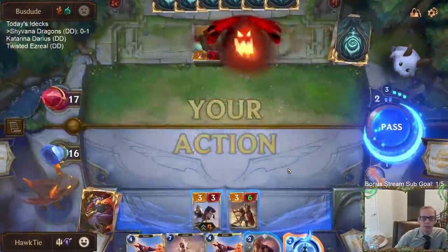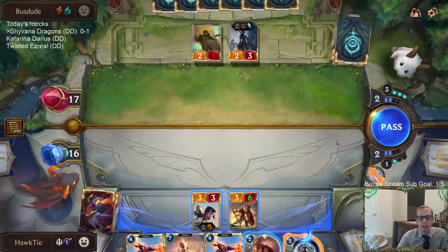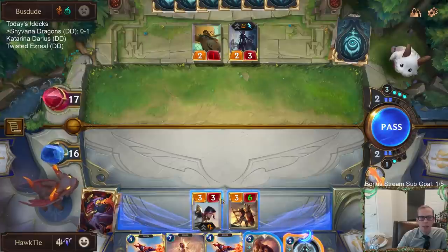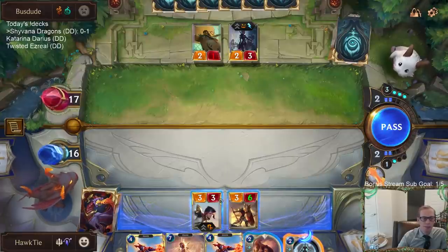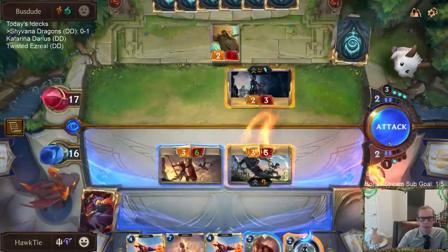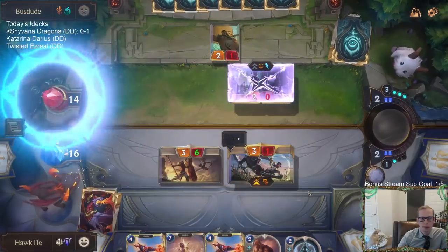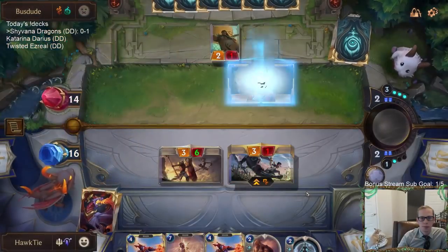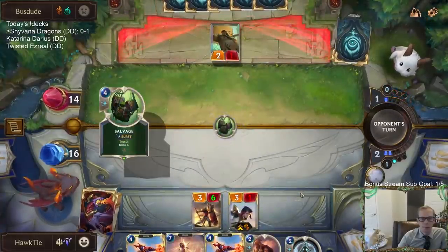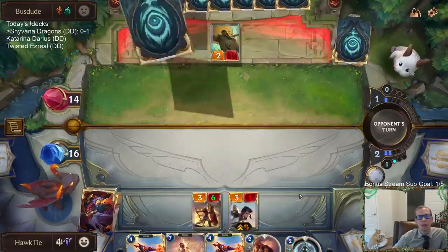I was hoping they would pass and do nothing, and then I would also pass, wasting their four mana while I get back even on mana with a good board. One Go Hard is burned — they have not played a Go Hard yet, but looks like that's what they just drew.